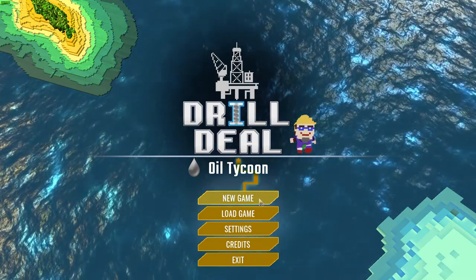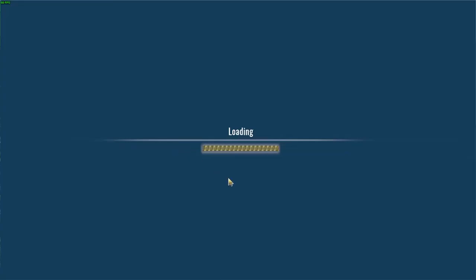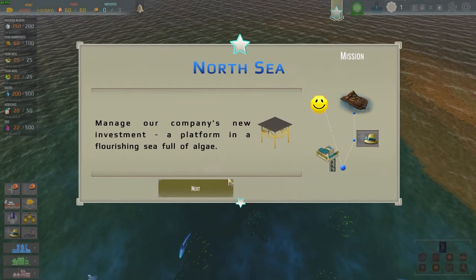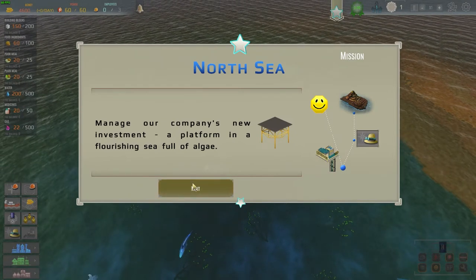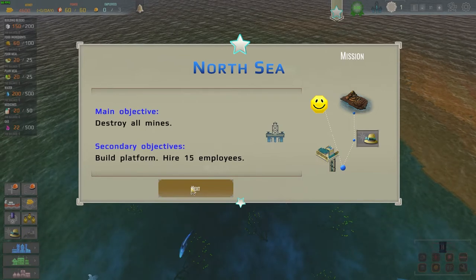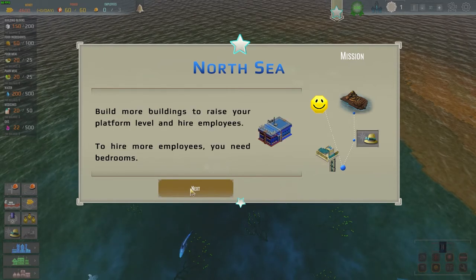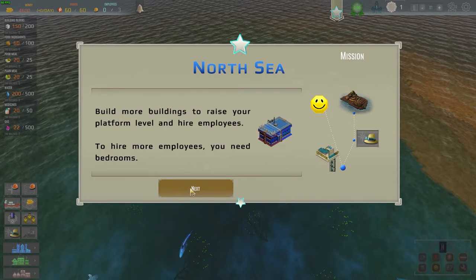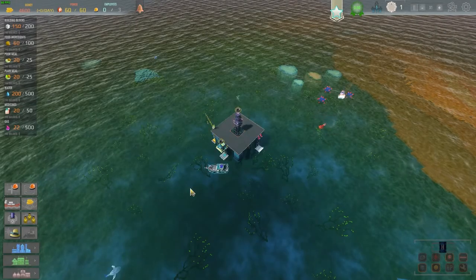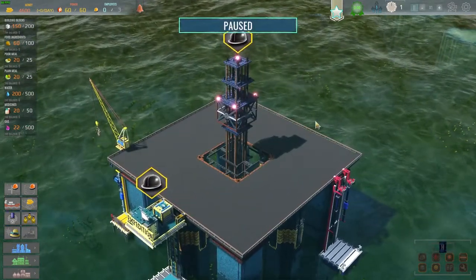I've already done the tutorial, so let's jump into North Sea and get started. We're going to manage the company — we've got a platform that's flourishing. We've got to destroy some mines as an objective, hire up to 15 employees, raise their satisfaction and happiness. We also need to build a gun defense and destroy the mines. Here is our platform.